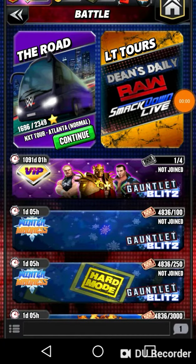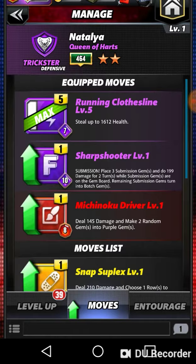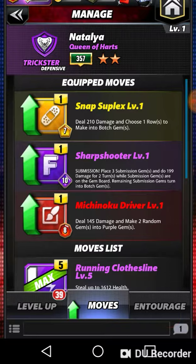Welcome champions. I'm going to do a normal gauntlet blitz using just Natalia in a way that minimizes the amount of HP needed to complete it, and also minimizes the amount of blitz tickets you have to use. You set up your moves with a 3D start: your sharpshooter, the snap suplex, and the driver.